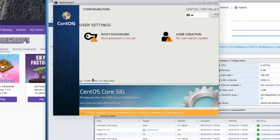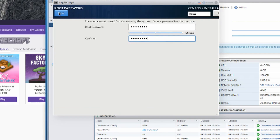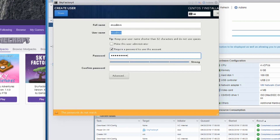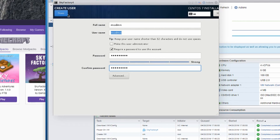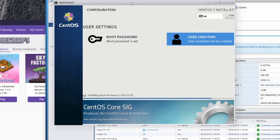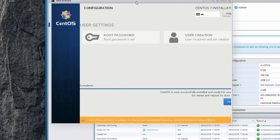Last but not least, hit Begin Install down here in the corner. While it's installing you'll see progress bars. Set the root password and create a user. In this case I'm going to set my root password and hit Done. For user creation we're going to call this MC admin and set another strong password — always a good practice to set up specific accounts.